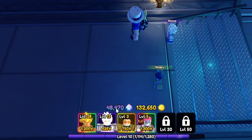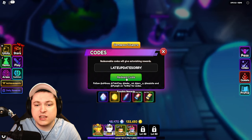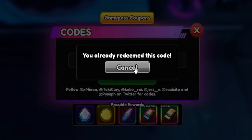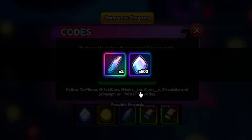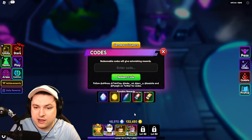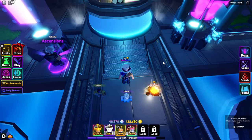As you guys can see, I have 48,000 gems, and we also have some codes to use right away. There are only four working codes currently. We have 'late update Sari' for 1,000 gems and 'Slayer' for 1,000 gems, which we already used. Then we have ROST10k — oh, this code has actually expired, it's gone now. TikTok50k for 500 gems and two trade rerolls is still working, but ROST10k is gone. So those are all the working codes, and we're up to 48,970 gems.